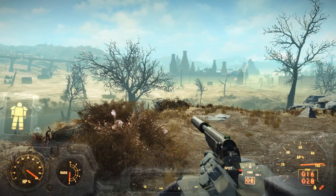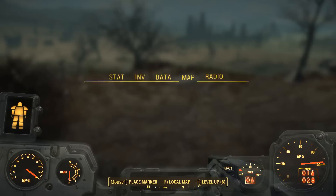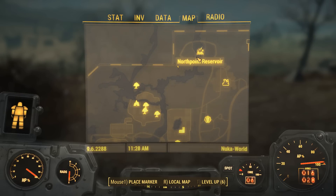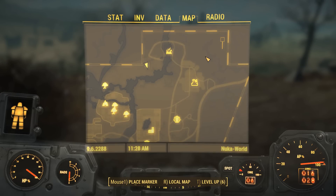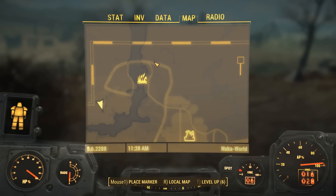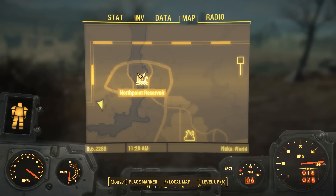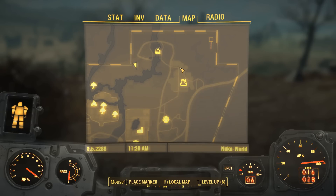Hey everyone, and welcome back to episode 784 of Fallout 4. Last episode we decided to start gridding out Nuka World, for better or for worse. We hit up North Point Reservoir, only to find that invisible walls here are a little bit much — just from this point north, the entire area is inaccessible. I couldn't even cross the actual dam itself, across the road. It was all invisible wall. That's kind of annoying.